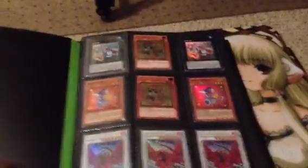Okay, so now that we have the mats out of the way, let's get to the binder. Everything in here — I'll tell you if it's mint through PM if you offer.